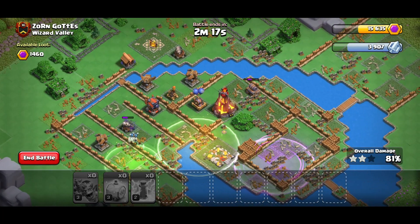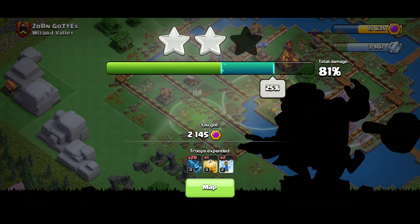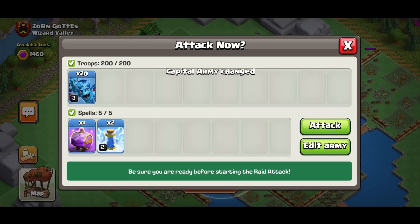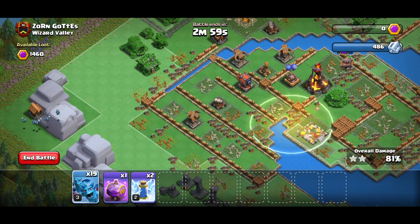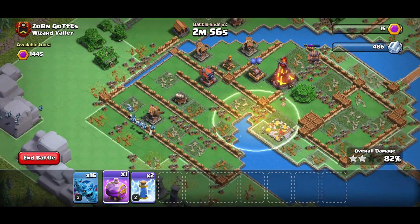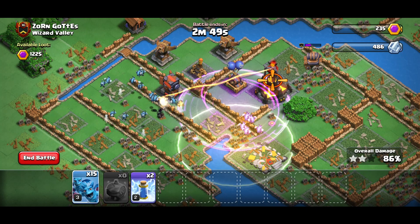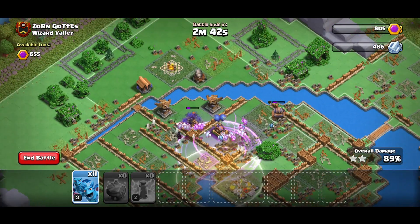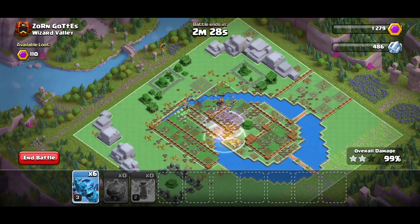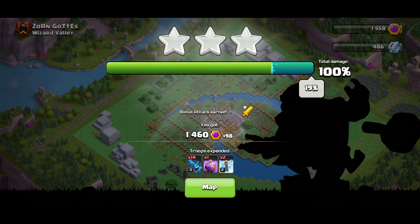Dropping one archer there so they can take that out, then dropping archers to go in. Hopefully we can get the other wizard tower if these archers are clever. I might use a frost spell here. That wizard tower is gonna be annoying — I could take a heal spell but it's risky with a wizard tower. Dropping archers there. Should I have waited a bit more? It's cool — we can damage it. Using one more to get it, now where should I drop the rage?